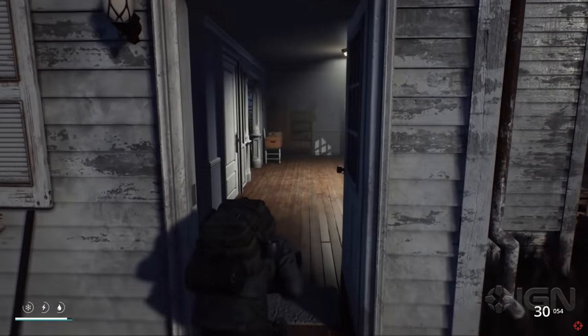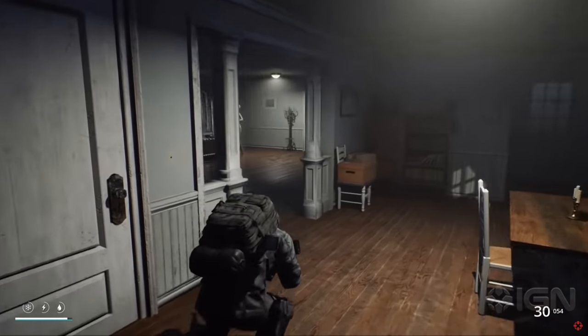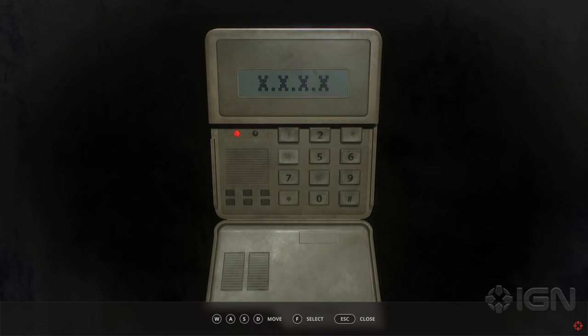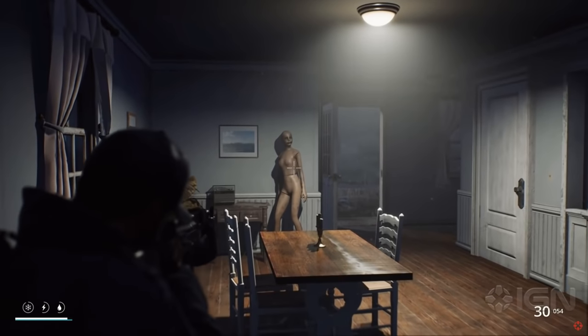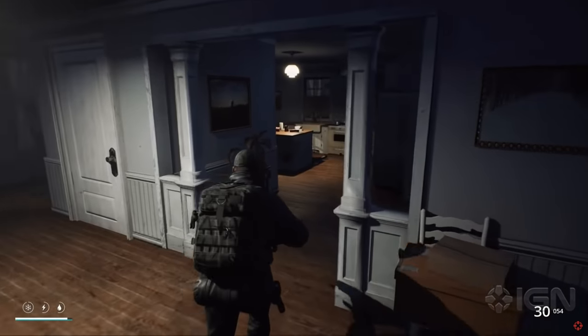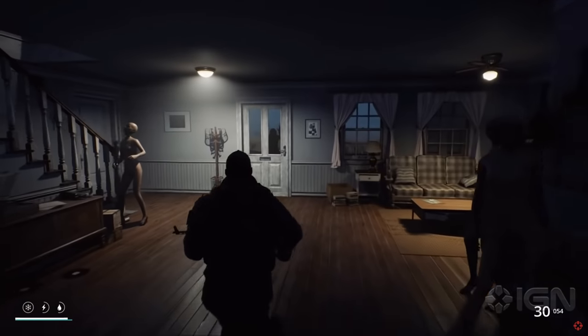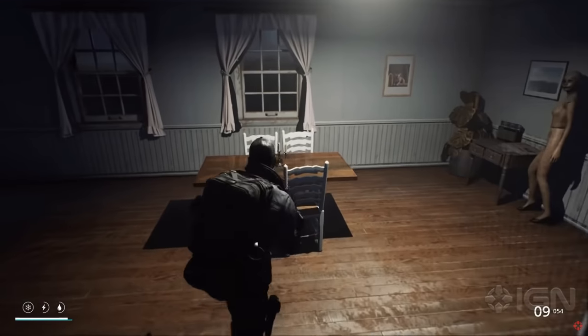We hear some zombies somewhere around the area. Got mannequins about in this house — I'd have instantly opened fire if that was me. Oh, the alarm for the house — disarm that! That could be sketchy if it goes off. And there we go — mistakes were made. The zombies can bash on and bash through the doors; one actually broke through the door, which is pretty cool.